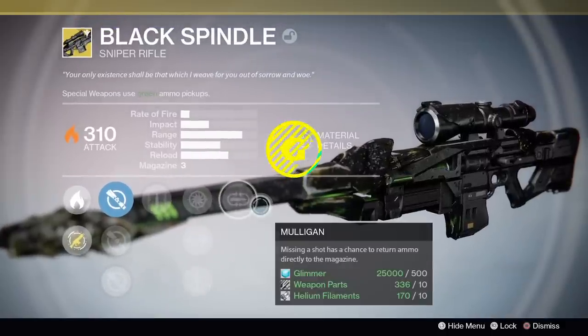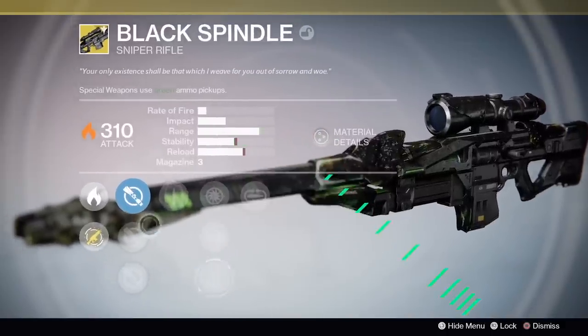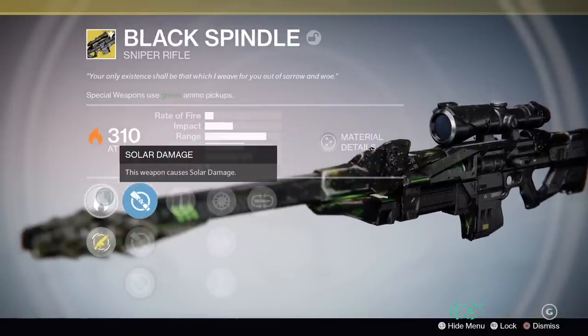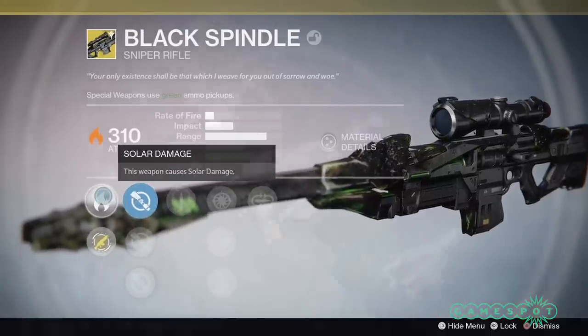In this video we're gonna show you how to get the Black Spindle, which is the evolved version of the Black Hammer that we thought was lost forever but has now made its way to the Taken King as a 310 exotic sniper.